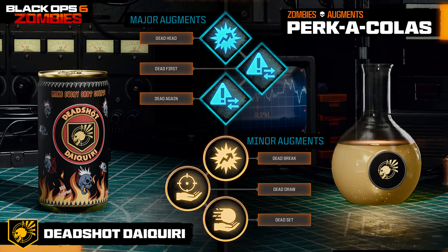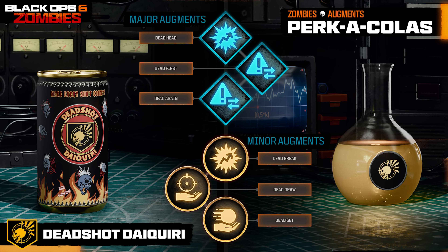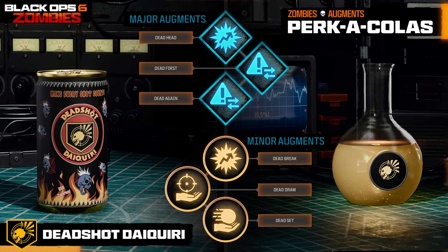For me, it really is between Dead First and Dead Again — either a similar-style double tap effect for enemies at full health only, or having your critical hits have a chance of adding an extra bullet to your mag. For minor augments, we have Dead Break, which increases damage to armor pieces; Dead Draw, which reduces hip fire spread; and Dead Set, which reduces your gun's movement while performing advanced movement.